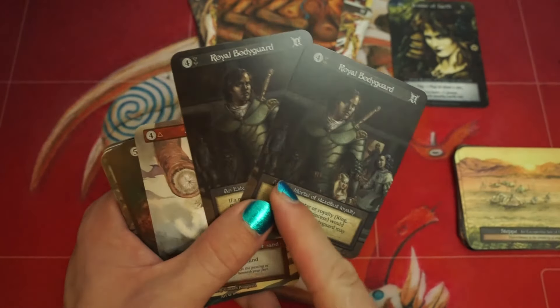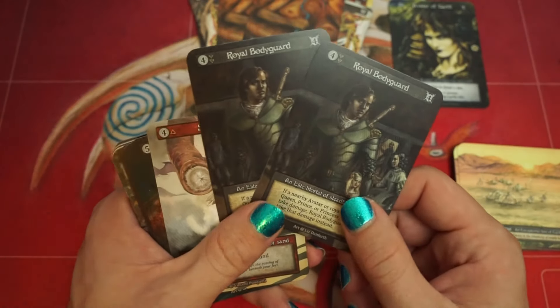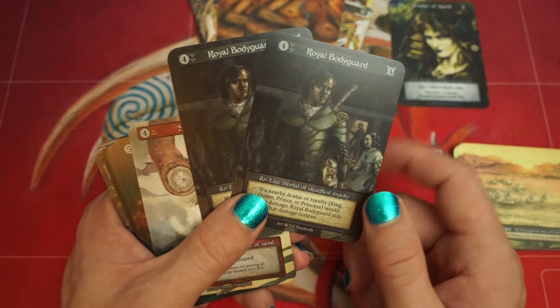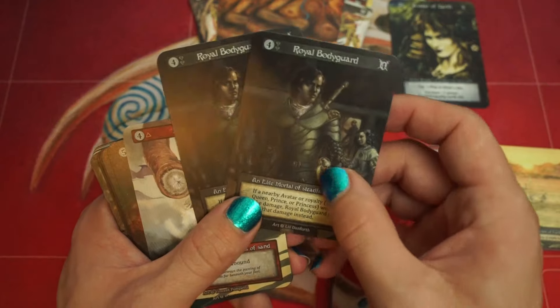2 Bodyguards. Bodyguards used to be Cavalry — they kind of go back and forth — but I think Bodyguard is a bit of a better minion. It has one more toughness, so it's a little stickier. It has also saved me on Death's Door a couple times, so another good minion there.